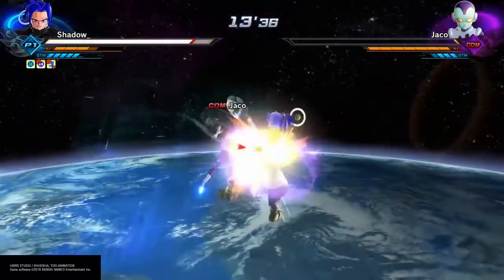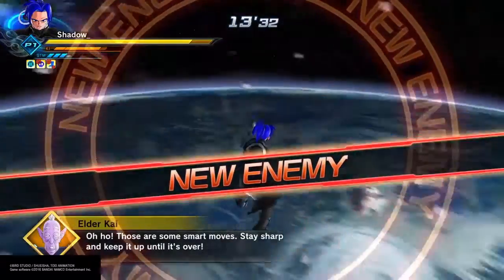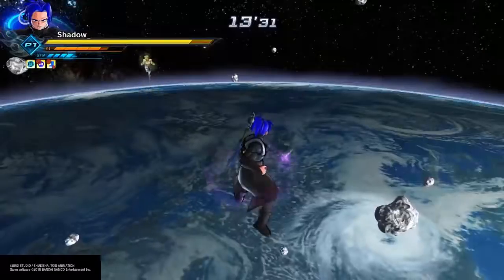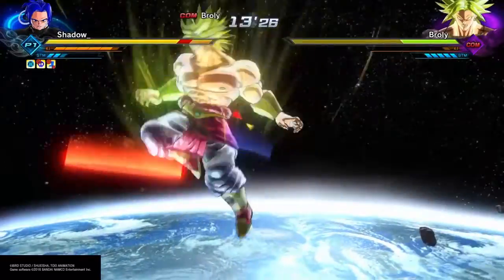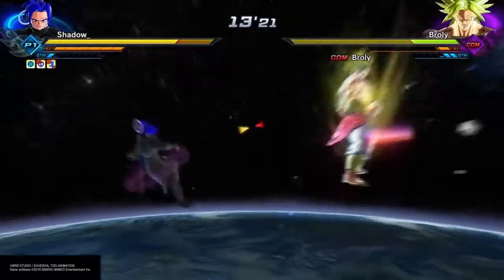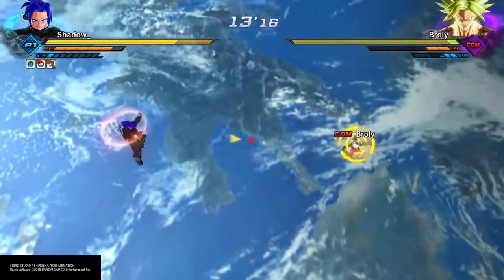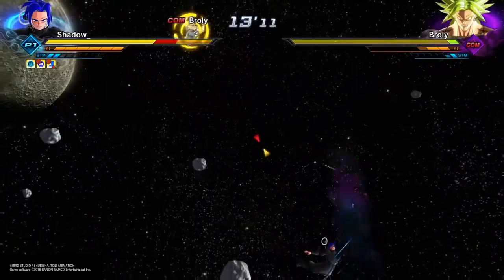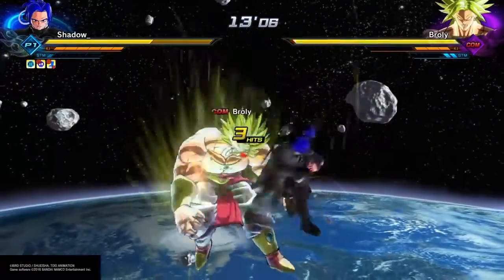I don't know about the Majin Race, how it's looking. But of course it could be an alternative to how their transformation works. And of course I've heard about the Namekians and their transformation being nerfed. So basically, what Potential Unleashed does is it gives you a stat boost — relatively close to what Kaioken does. It doesn't really boost your supers too much from what I know. It's nothing like Super Vegeta. But it basically boosts all your stats, and the best thing about it is it can be used by any class.